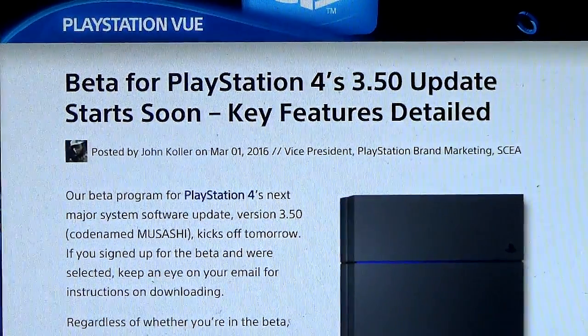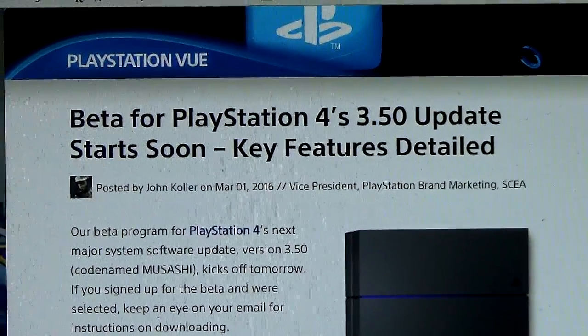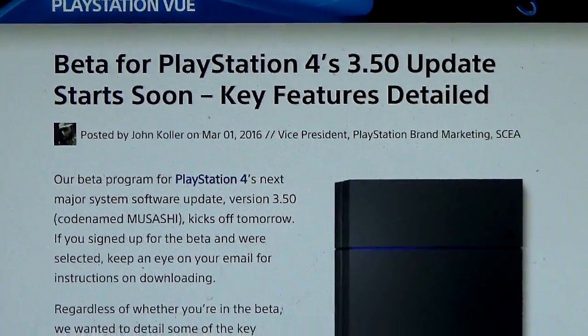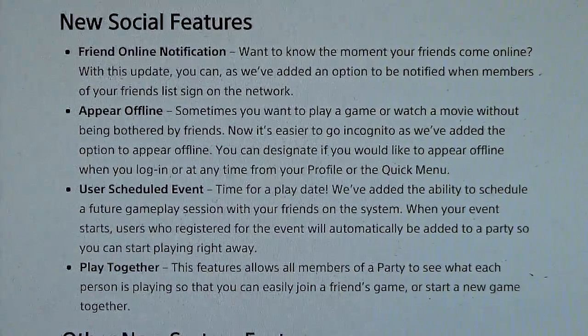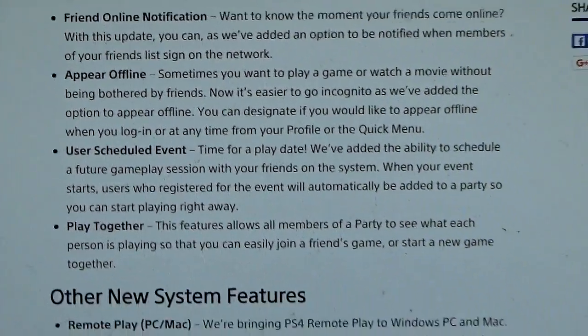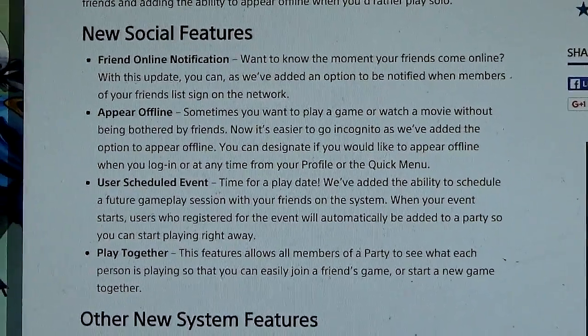Another thing I want to talk about is Sony PlayStation 4, which is getting an update in the very near future. They're basically releasing the 3.50 update as a beta in the next couple of days. It's going to feature friend online notification — you can know the moment your friend comes online. And appear offline, so people who want to single-play and not be bothered can now appear offline.